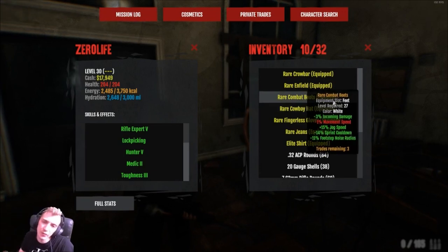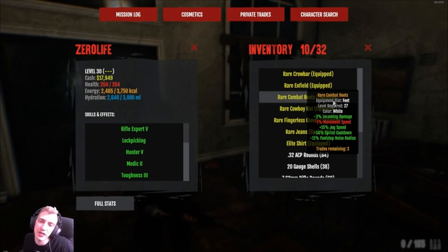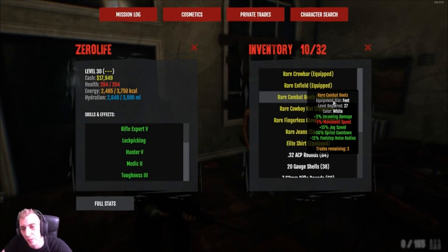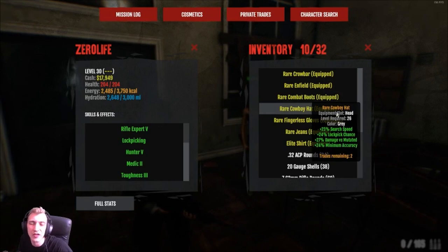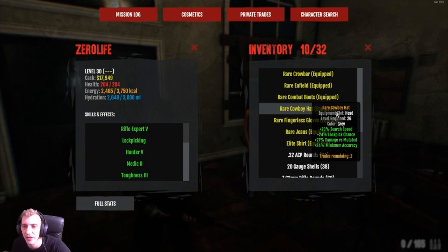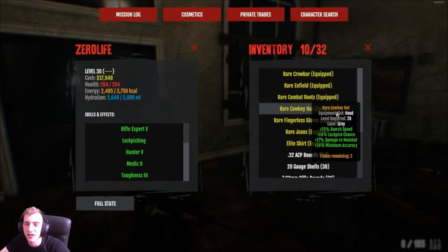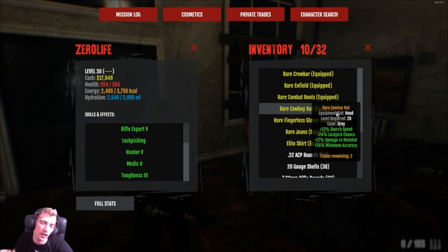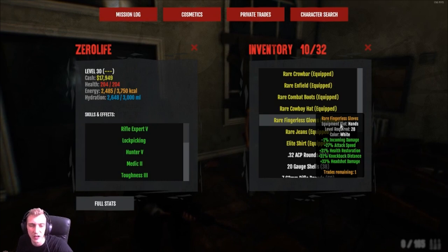Combat boots with plus 15 jog speed and plus 14 sprint speed cooldown - the only reason I've got those is the jog speed. I'd like to get better ones in the future. The rare cowboy hat has 23 search speed, 24 lock pick chance, and 27 damage versus mutated - minimum accuracy is just a bonus. I mainly got that for the damage versus mutated and lock pick chance since I'm a bosser.